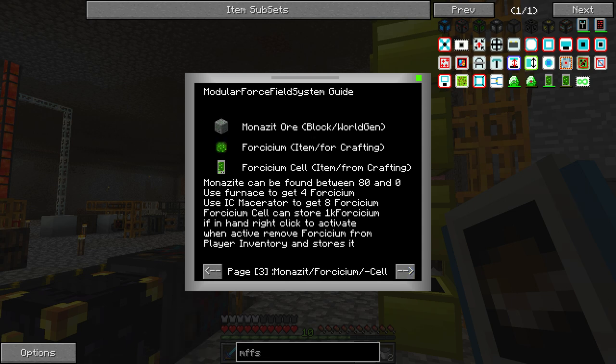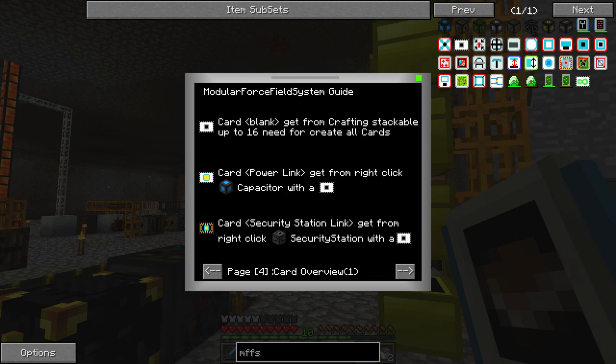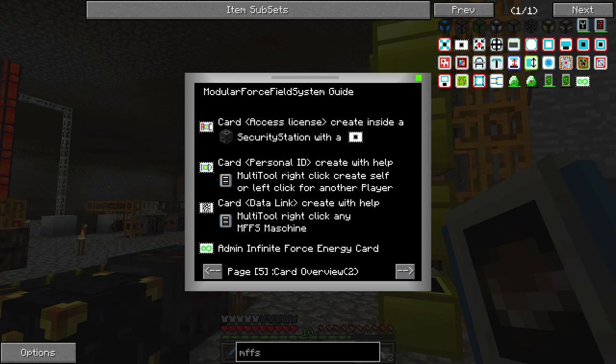There's our change log. We've got Monazite ore, Forcium, a Forcium cell. We use a furnace. The Forcium cell can store 1k Forcium in it — if it's in hand, you right-click it to activate. When active, it removes Forcium from the player's inventory and stores it. We need to make cards. We make power link cards to link capacitors with the card. We have an access license, a personal ID, and a data link card.